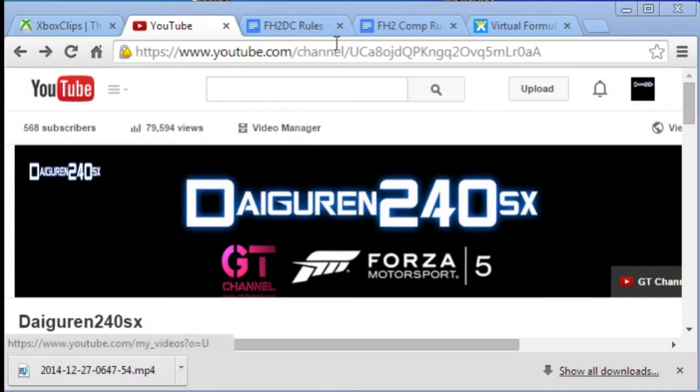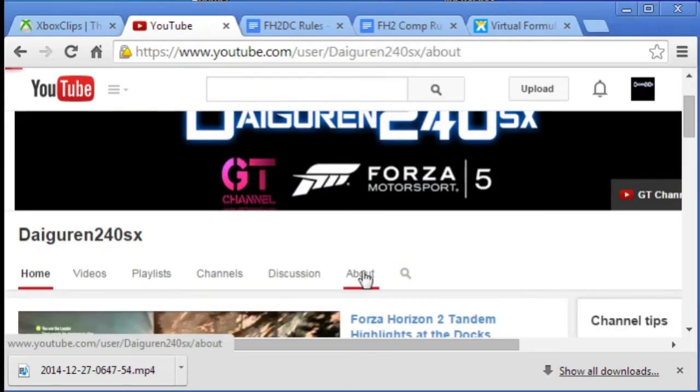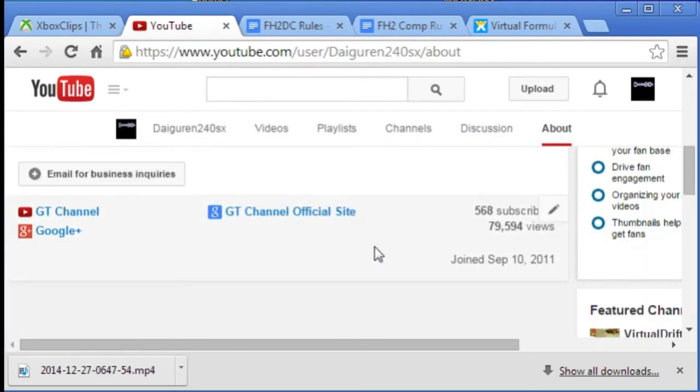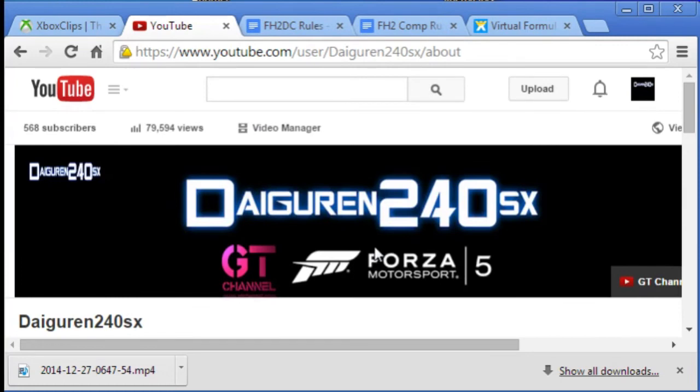From there go to youtube.com. In the YouTube search bar, type in my YouTube channel Dargerin240xx. Once you get to my channel, go to the About tab, scroll down to Send Message. As the title of the message, I will prefer you to have your gamertag name so I know who you are, and paste the link from xboxclips.com in there and send it — and that's how you submit your clip for the tournament.